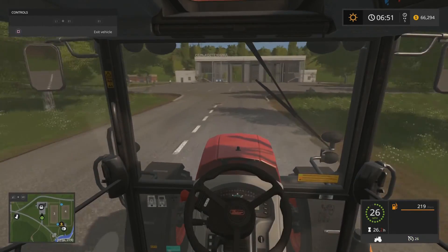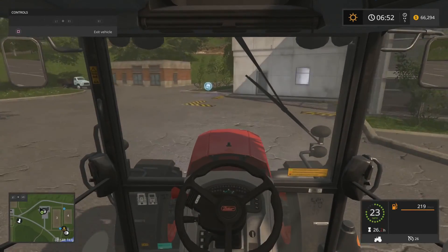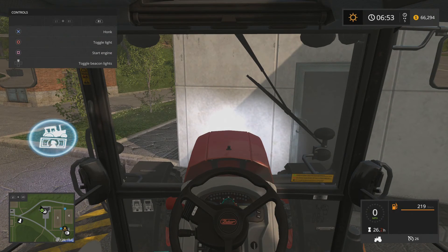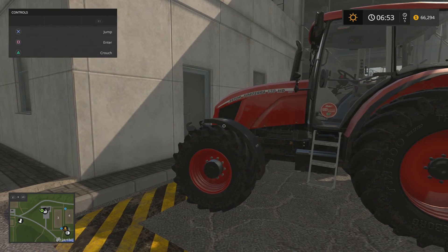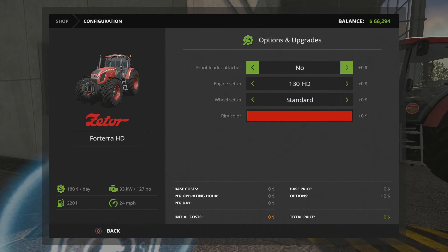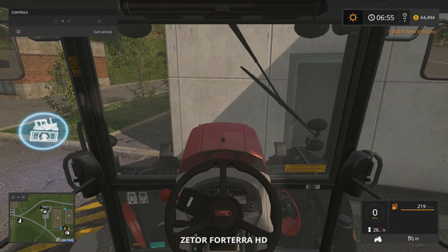So I'm going to take this tractor here that we started with — the Zetor 130 HD. We're going to customize it and we're just going to add a front-end loader to it. So that's going to cost us $800 right there, plus a thousand for doing the modifications. Got to pay the mechanic.